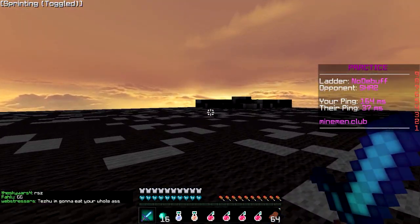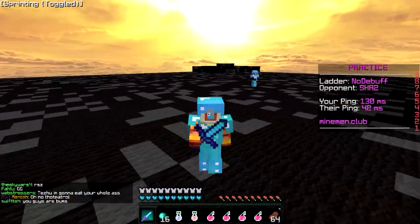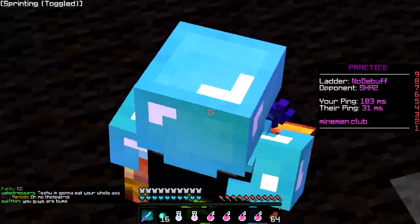Now here's the best feature of it: light maps. Lighting and fog is fixed — finally. And in addition, you can now zoom, which is pretty nice.